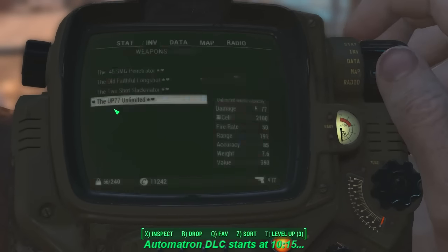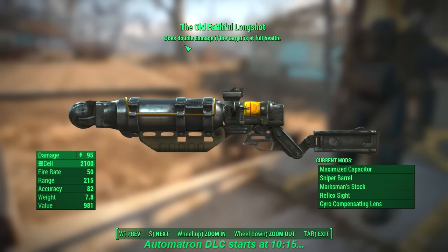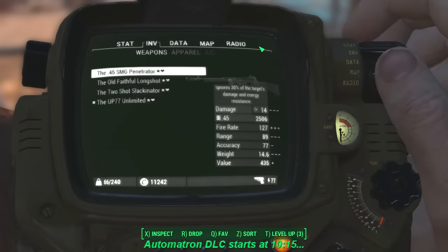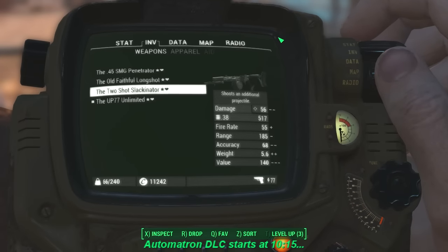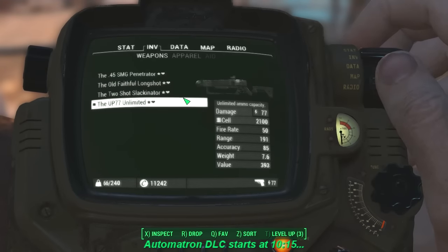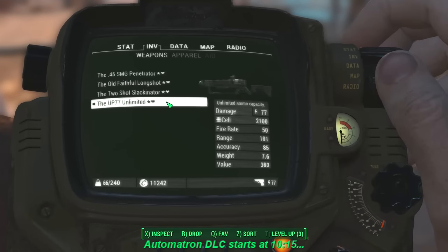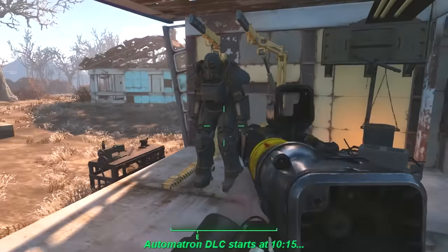The other weapons I have: Old Faithful, modded up — I may use that in a sniper situation. This is the laser rifle you get from Arturo at Diamond City Market. Its legendary property does double damage when the target is at full health. I also have a .45 SMG with a legendary property of ignoring 30% of the target's damage and energy resistance — I've called it the .45 SMG Penetrator. And I found a pretty good two-shot .38 cal pipe rifle I used extensively to build this character.